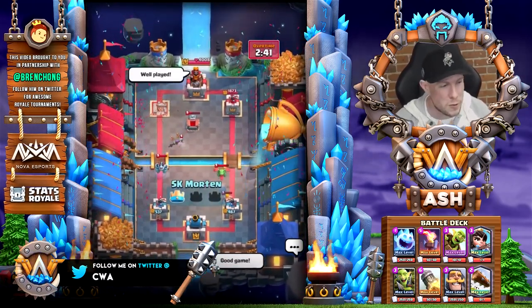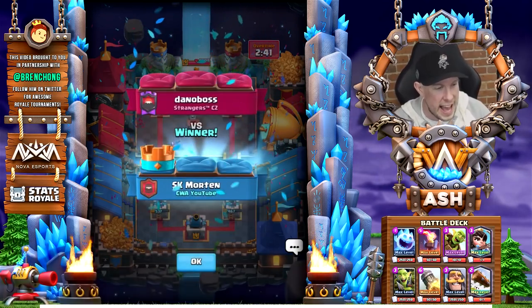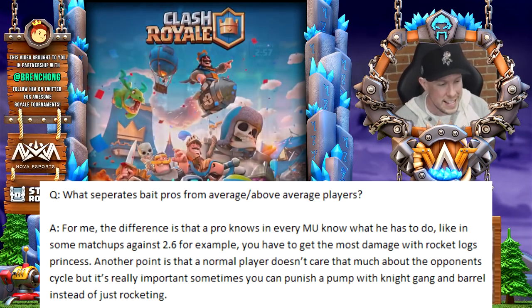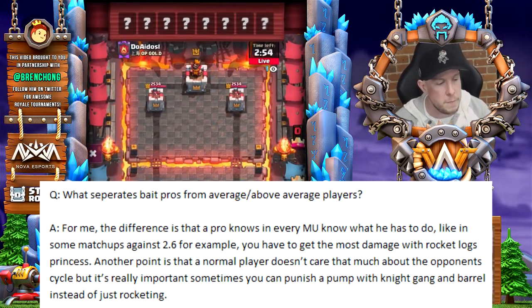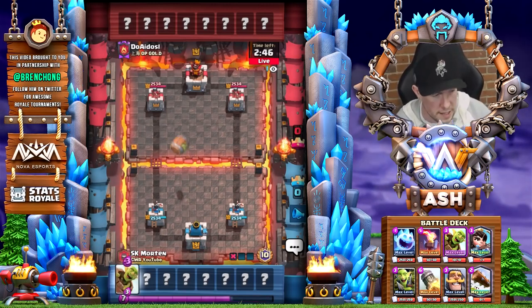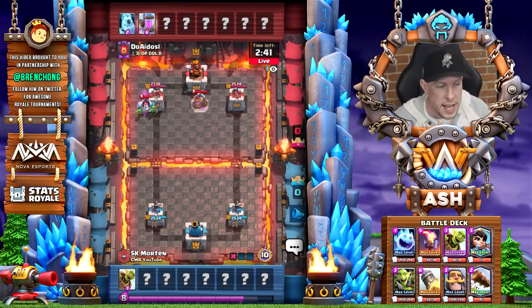Let's pull up Morten's response to the first question as we wait for him to hop into match number two. I'm going to put up the text on the screen as well. What separates a bait pro from an above-average bait player? He said: the difference is that a pro knows every matchup. We're going into the next match now. He said the difference between a pro and every other player is a pro knows how to handle every single matchup — like against 2.6 hog cycle for example, you have to get the most damage with rocket, logs, princess, and other cards.